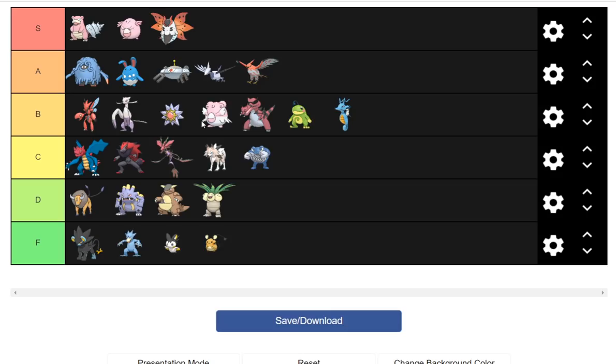Starmie has been OU for generations, finally fell around generation five or six, stayed in UU through generation seven. It's an okay Teleport user and bulky spinner. Blissey just plays second fiddle to Chansey's role — would be good in OU if not for Chansey, but will be an annoying wall in UU. Krookodile loses Pursuit which sucks, but it gains Close Combat and still has Intimidate, Knock Off, Earthquake, Bulk Up sets, Scarf, and Band. Politoed and Kingdra are just rain filler secondary characters.